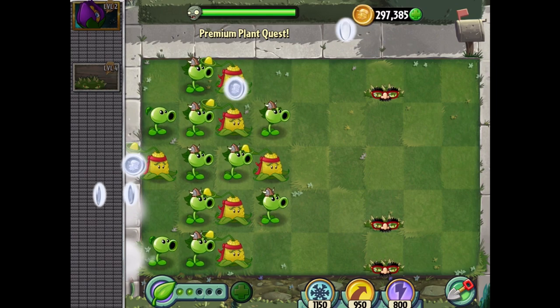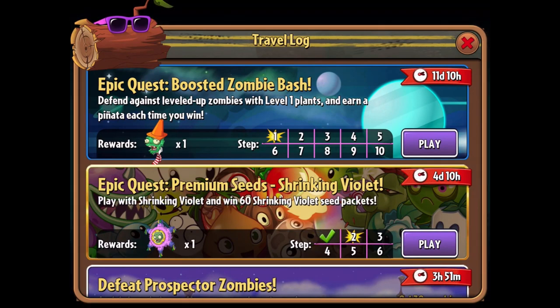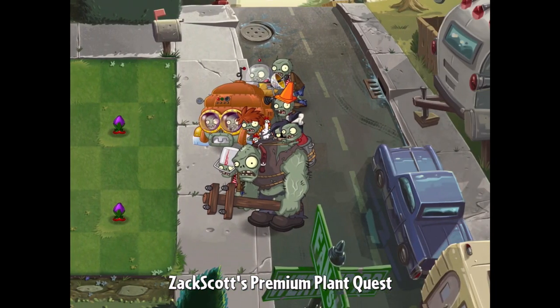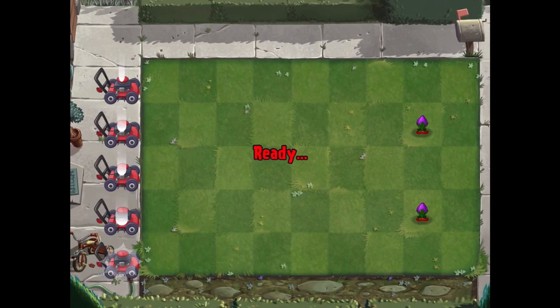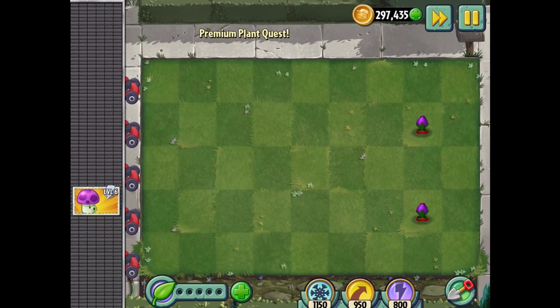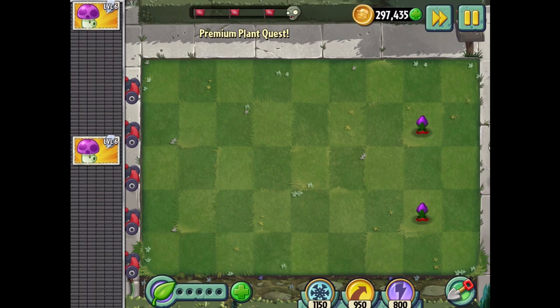Some silver here. I'm almost back up to 300,000 coins. That's the first step of the Epic Quest Premium Seeds for the Shrinking Violet. Let's do the second, third, fourth, fifth, sixth — and then that's it. This kind of shows you how easy it is to get these. They're really rewarding you for having premium plants, giving you free events that increase their strength and power. It's a real treat.